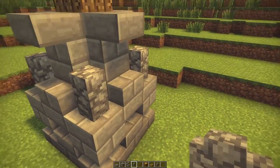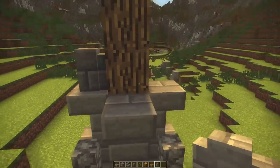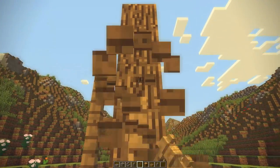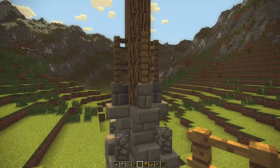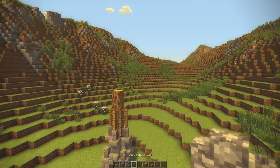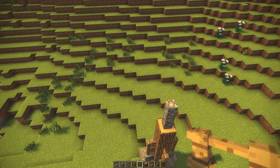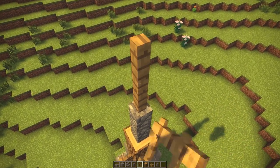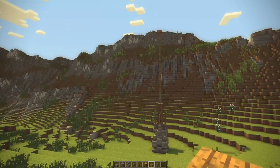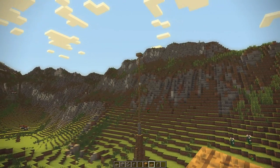Take out stone brick walls and place them on top of the upside-down stairs all the way around. Then place two oak wooden fences on top of each stone brick wall, giving a very secure and sturdy base. Add two cobblestone walls on top, completing the base. The flagpole itself is 12 blocks high, topped with an oak wooden slab — this houses the grandfather of all flags.